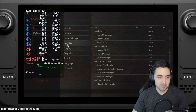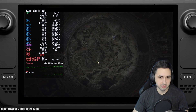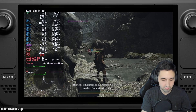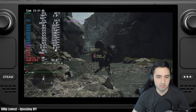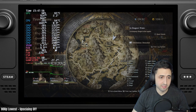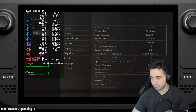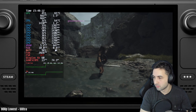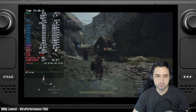Let's try FSR3 — actually, let's try without FSR first. Okay, without upscaling, this is what it is. And then with upscaling, it doesn't seem to matter much at all. Ultra performance FSR3 — okay, with ultra performance FSR3, there we go. That's how you do it.